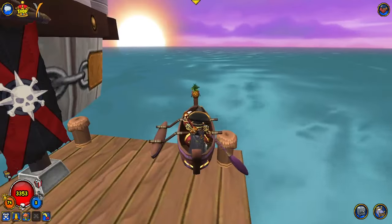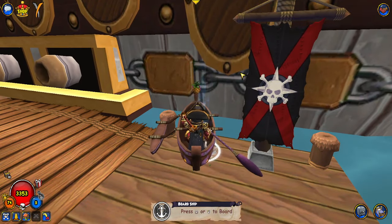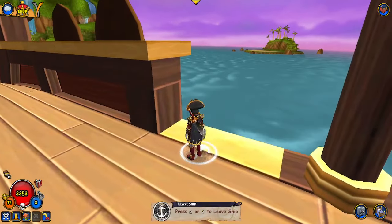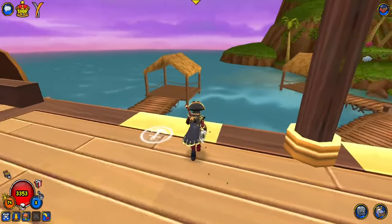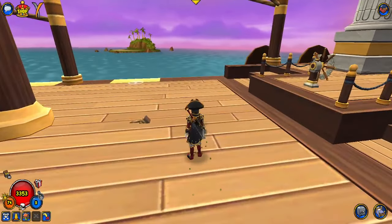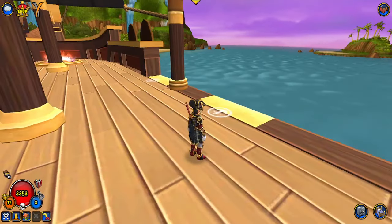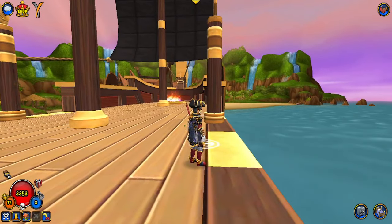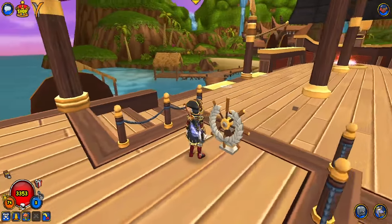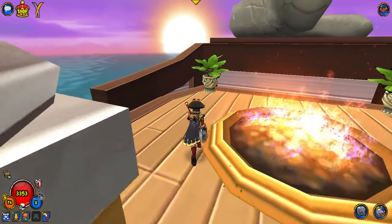You have this nice background — all this water, an endless sea, and a sunset going on. You can just board your ship on here. Whatever ship you have equipped, you can just hop on it. As far as the aesthetic goes, it looks really nice. There's a little mini island out there, but you can't sail your ship — you can go into your cabin.